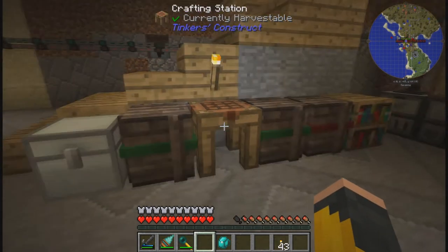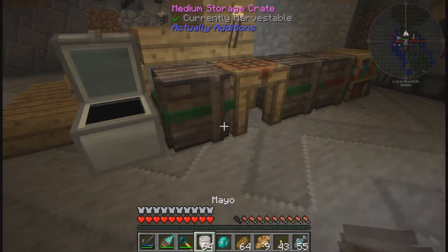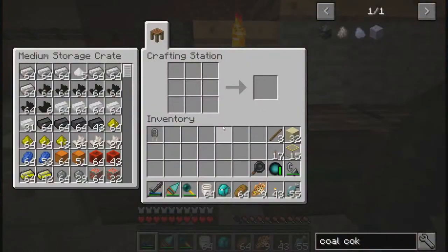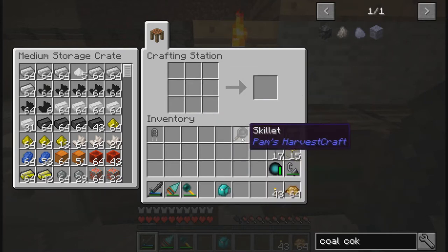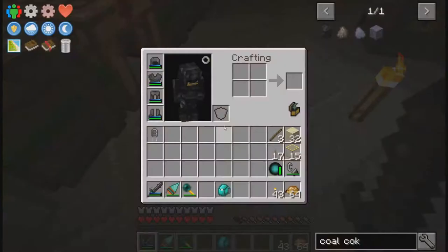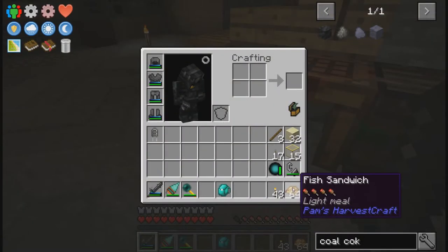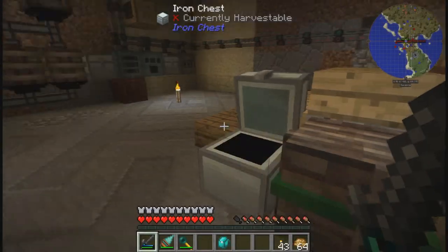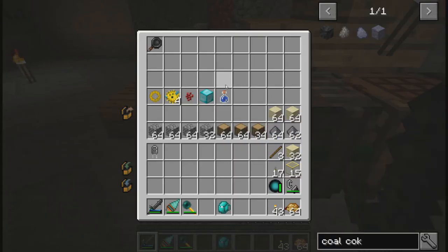We need to get ready with a couple of things first. We updated the pack to the newest version, which now includes Pam's Harvest Craft, so I am super happy about that. We can get some really neat food. We're going to make a bunch of fish sandwiches. Fish sandwiches are great because they give more than a piece of bread or cooked fish, but they're also fairly inexpensive to create. All you really need is egg to make mayo, then bread and a frying pan.